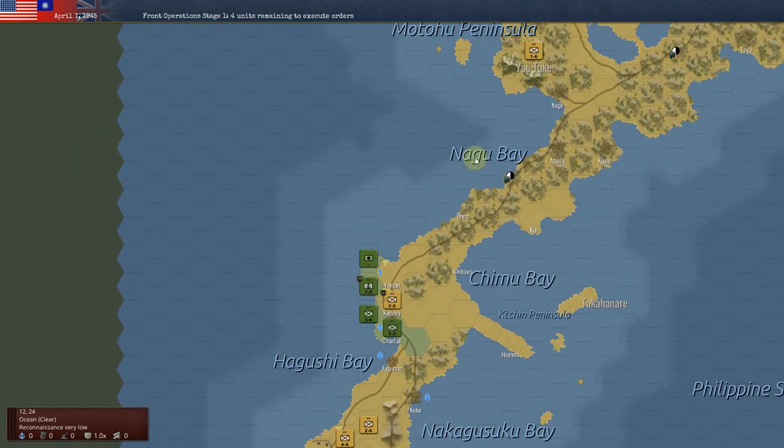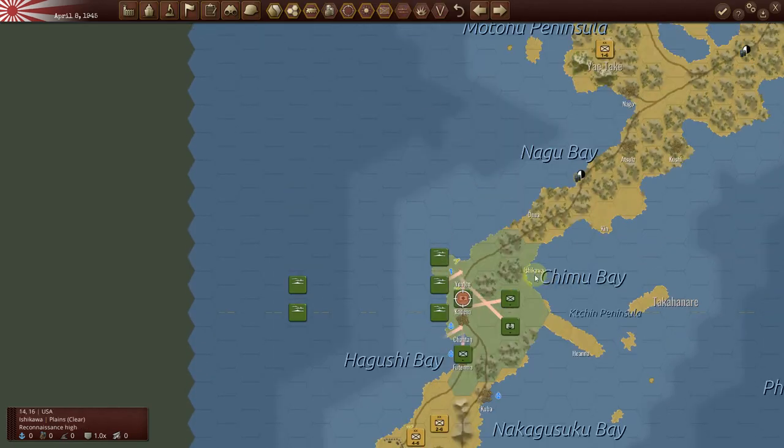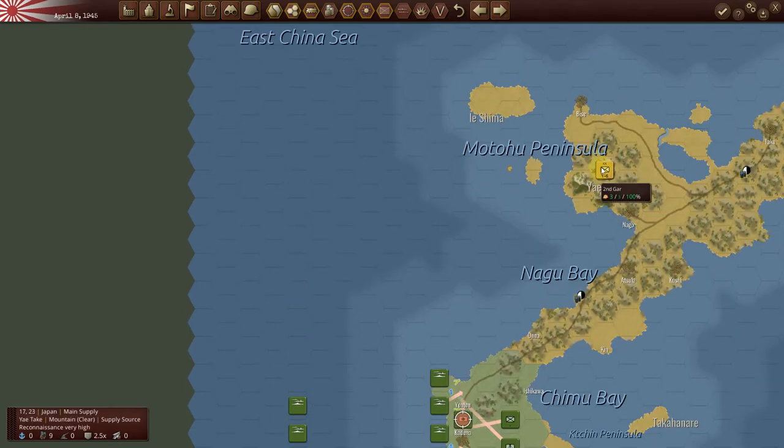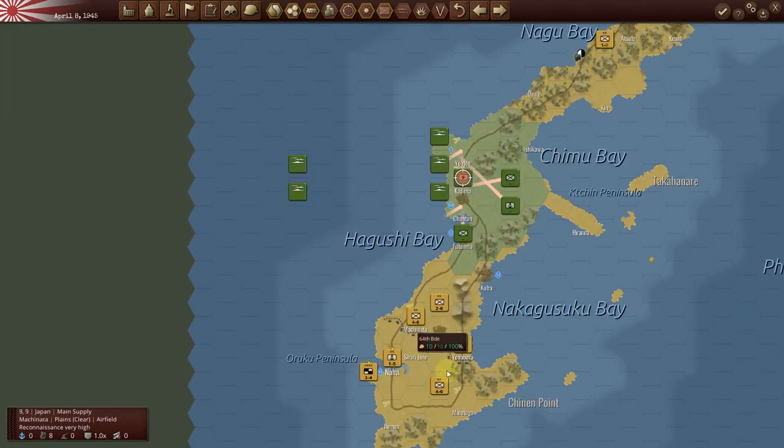See how the AI reacts. Looks like the first American attack has opened up a pretty big beachhead. This unit here is trapped, so I'm going to bring him down and see whether or not I can capture a port.